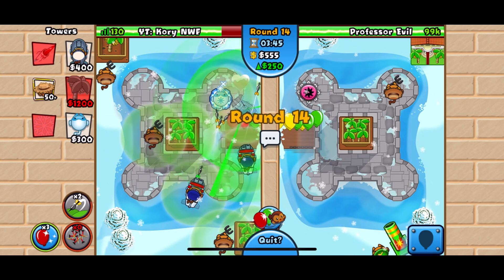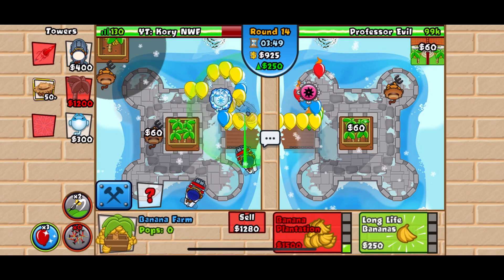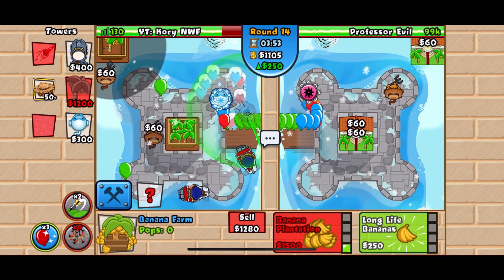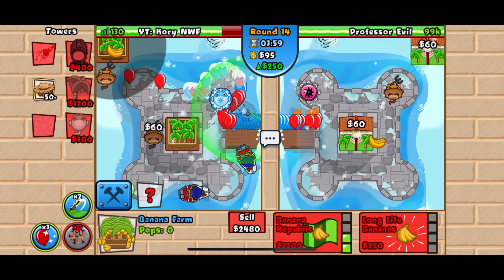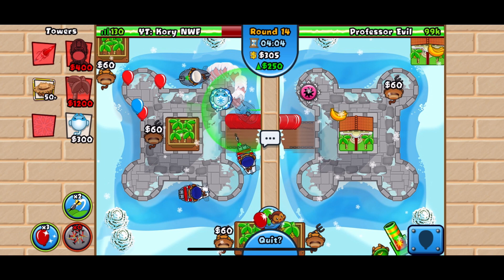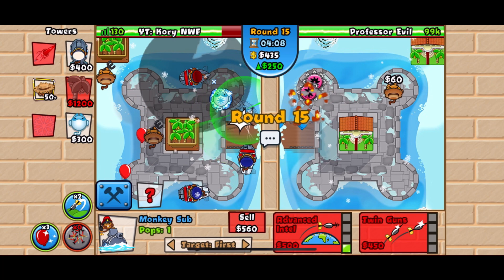I want to make sure I have three plantations before I start getting more subs. He is going to rush us with a MOAB — and I believe it's an empowered MOAB, so it's very strong. We need to make sure we have subs up accordingly. Now that we have our three plantations, we're going to go for another sub and try to go for the 1-2 upgrade.